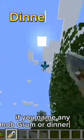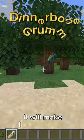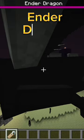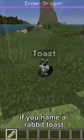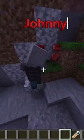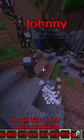If you name any mob Grumm or Dinnerbone it will make it upside down, except for squids and the ender dragon. If you name a rabbit Toast it will change textures. And if you name a Vindicator Johnny it will turn into a bloodthirsty maniac killing everything.